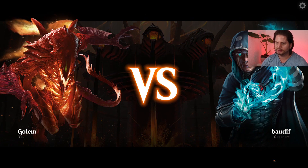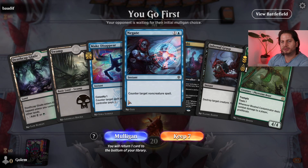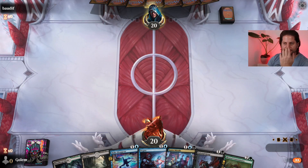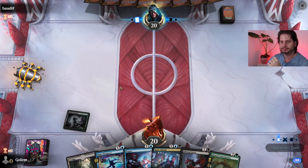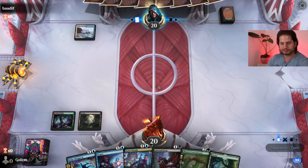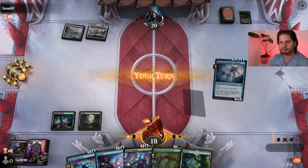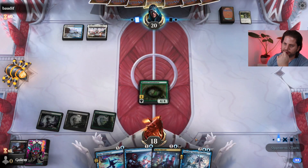Probably last match with Sultai Proliferation against Baudif. Going first but missing blue mana. On the other hand we have a Final Grasp — let's try it out. Maybe it bites me in the butt. Against Azorius colors — another control deck or is it soldiers? We'll get removed immediately, then play the Contaminator. Another blue card — not what we're looking for.